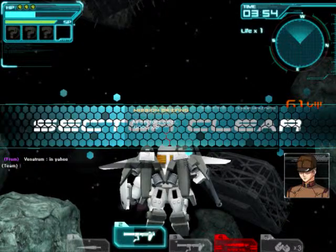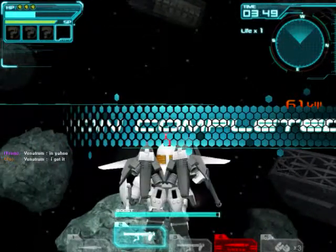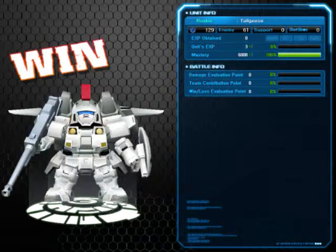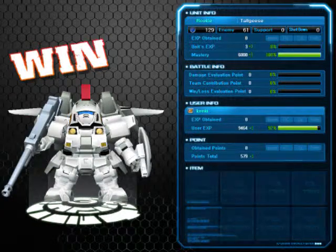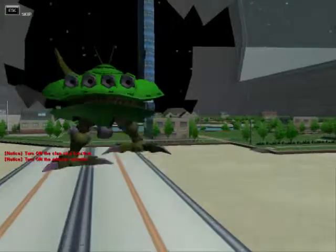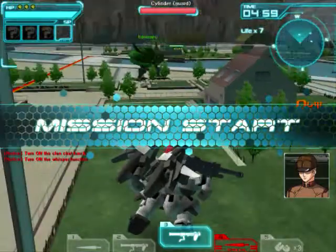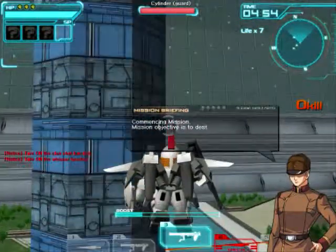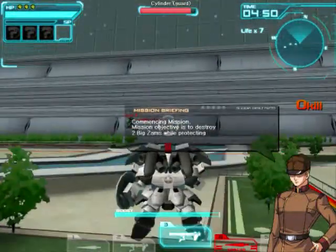And there's the space mission. I edited out a lot of footage of me just looking for a room, but I did eventually find one. It's shooting down 2 big ZAMs. Basically, our mission is to shoot down 2 big giant ZAMs and make sure they don't destroy the cylinder in the middle.